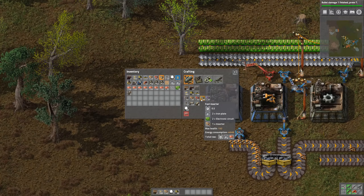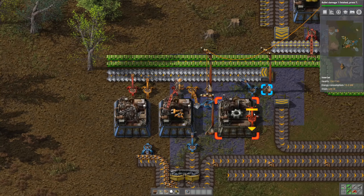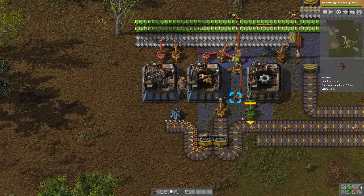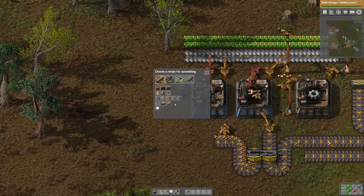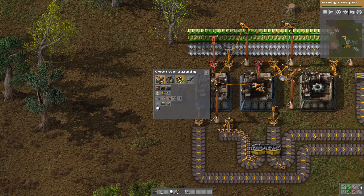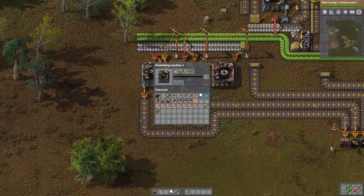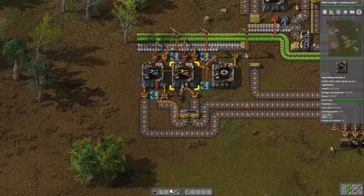And of course we need iron plates and electronic circuits here as well. Maybe we can actually do regular inserters here since the other items are pretty slow. Yeah, I think we can do regular ones — there's no need to use an unnecessary amount of power. There we go. Let's power it all up. Change it to fast inserters — and there we go. Got fast inserters going. Not a lot of time to craft, so that is very nice.